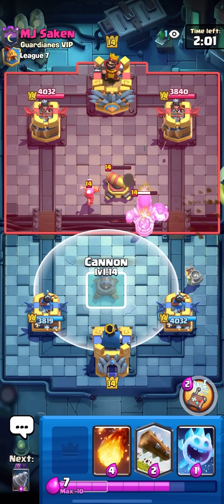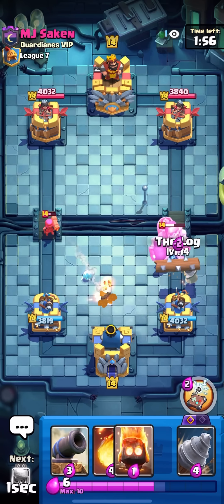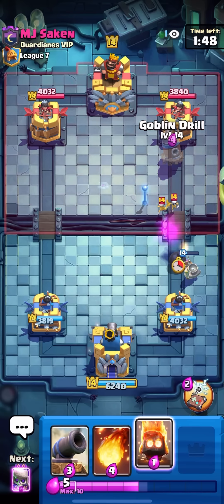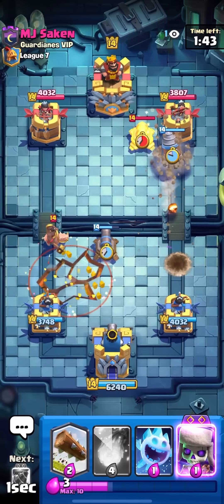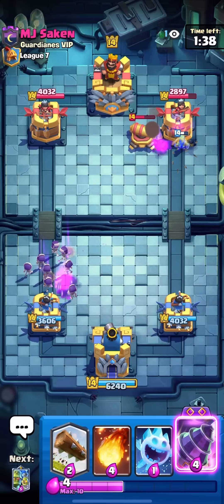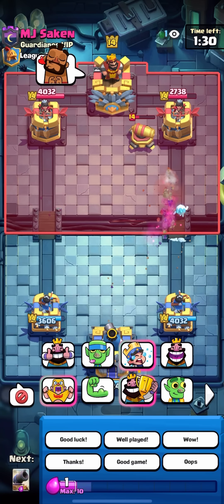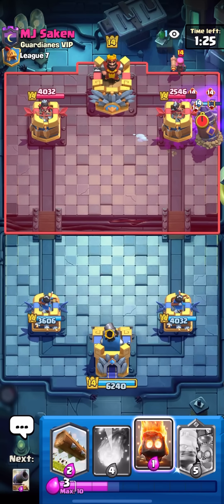You get an extremely quick cycle with this deck, especially paired with the champion's three-card cycle. You can cycle so many drills in such a short amount of time. I'll drill, fire spirit — already basically back to another drill. I'll evo skeletons while he's on defense and I'm already back to a drill. I'll go for it right away with the evo and the ice spirit. The ice spirit jumps and blocks the cannon too — nice, pretty good damage there.